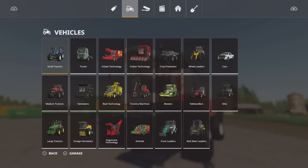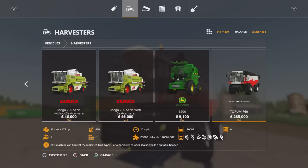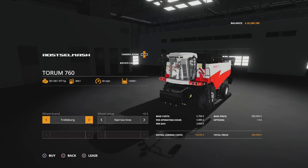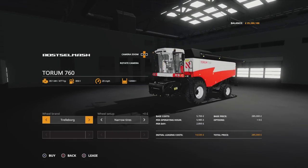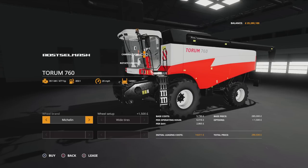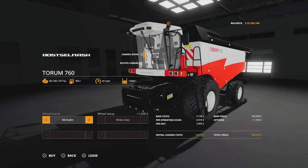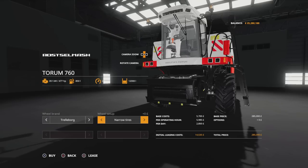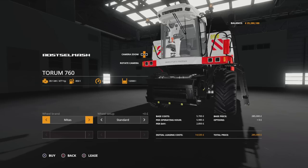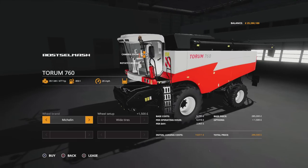You'll find this under Vehicles and Harvesters. Price-wise, not too bad — $285,000 for the base model, 477 horsepower, 12,000 litre capacity. We've got the option of Trelleborg, Mitus, or Michelins. The Michelins are wide standard with no other option. Under Trelleborg we've got narrows, standards, and wides. Under Mitus we've got standard and wides. Under Michelin just wides. There are no twin options or anything like that.